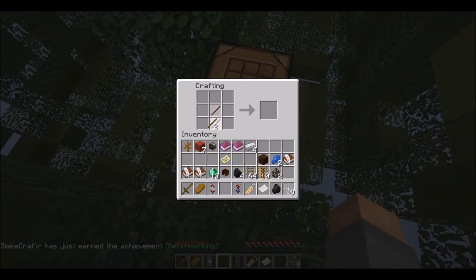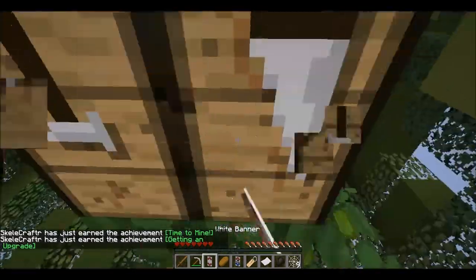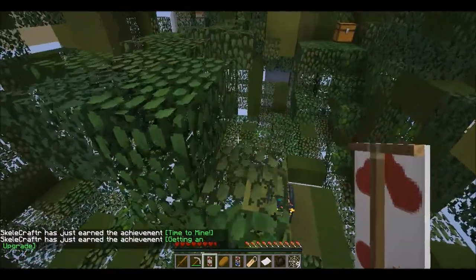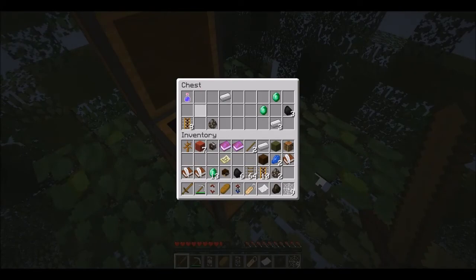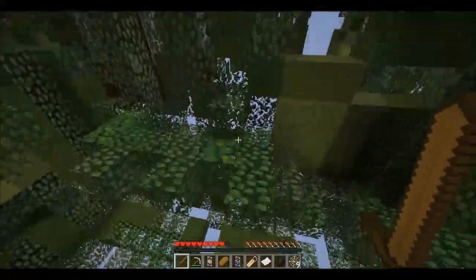Okay, I'm gonna make a crafting table and I'm gonna make a pickaxe. I got achievements! I'm gonna pick this back up so I don't have to get a new one. Chest — I got a night vision potion. How useful. I don't even know what that's for.